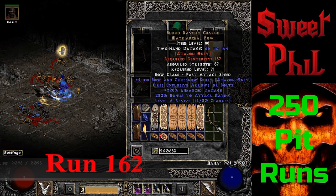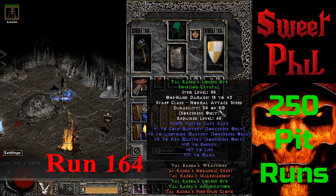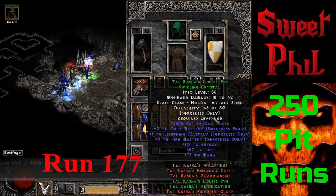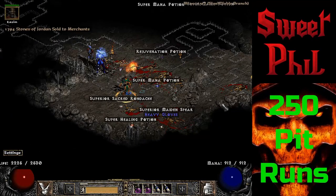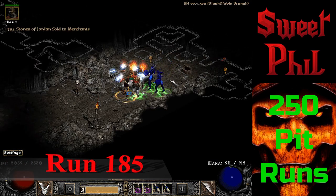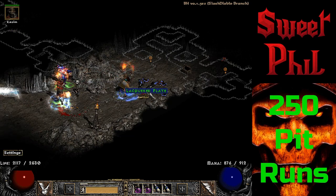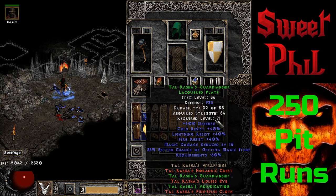Going through a dry spell for about 40 runs, so I'm jumping in with some mid-range montage. Here I got Raven's Charge, a Taebaek's Glory orb, Immortal King's boots, another Taebaek's Glory orb at run 177, and a Goldwrap. Then at run 185, I follow up those orbs with another piece from the Taebaek's set — a set item Lacquered Plate, which IDs as Taebaek's Guardianship.